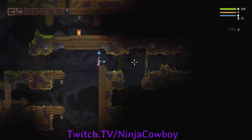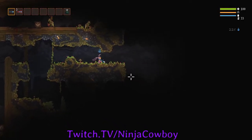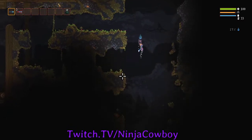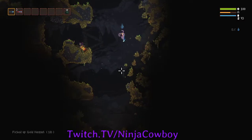One of the strats I like to do here on the first floor if RNG allows me: I like to make my way all the way to the right-hand side by the lava lake as soon as possible.